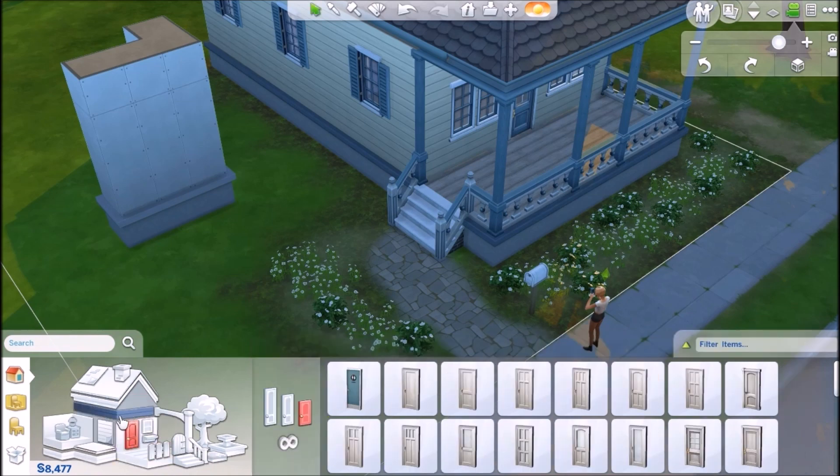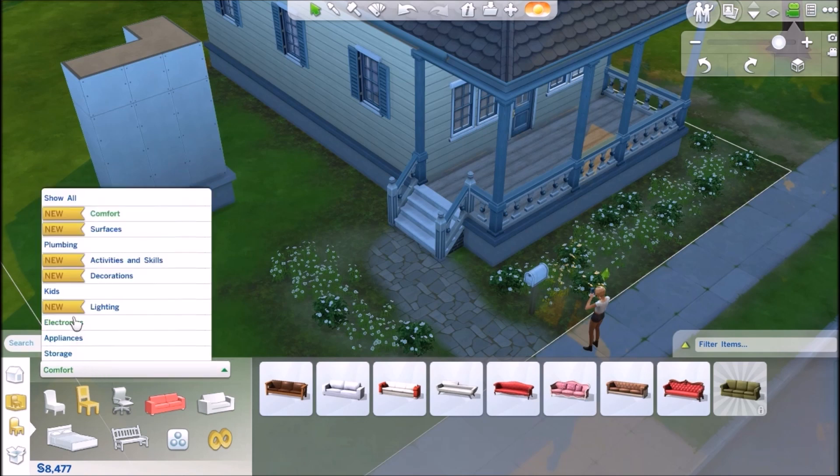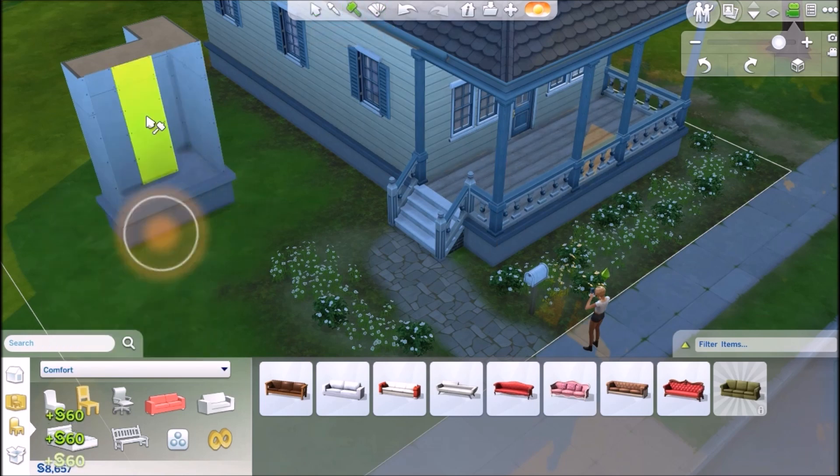I have fences, doors — everything! You can even search it right here. And this is the sledgehammer, so you can just delete things like that.